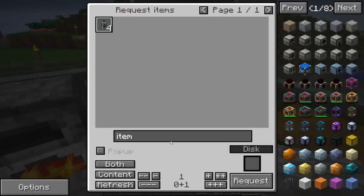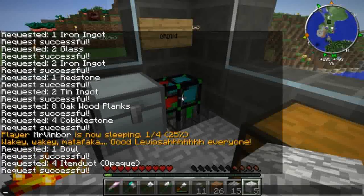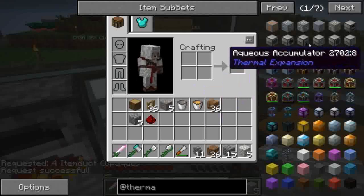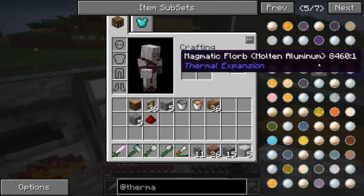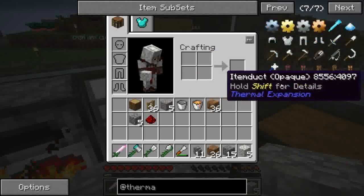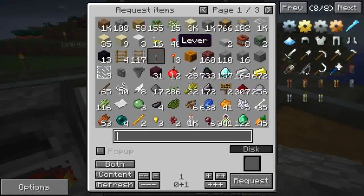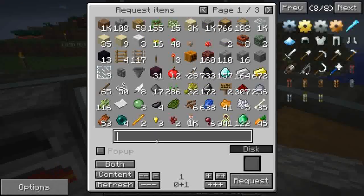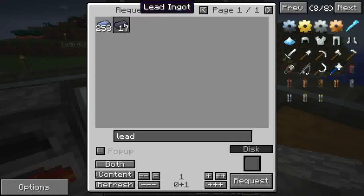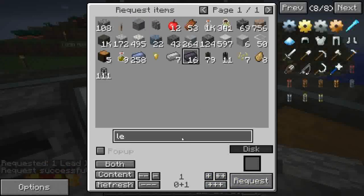Ci sono gli item duct, con mia sorpresa abbiamo quattro. A noi ce ne servono quattro, perfetto. Non devo neanche star lì a farli, però li faccio lo stesso perché mi serviranno dopo. Gli item duct si fanno con il piombo. Piombo e tin, perfetto.